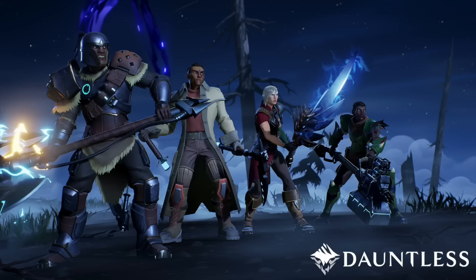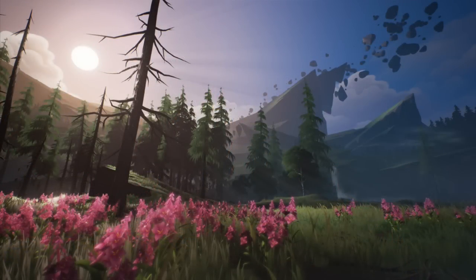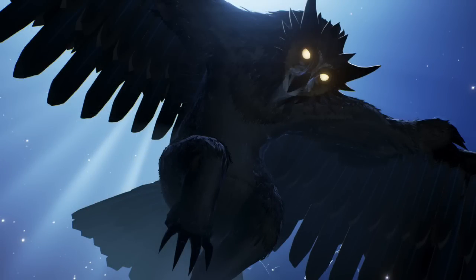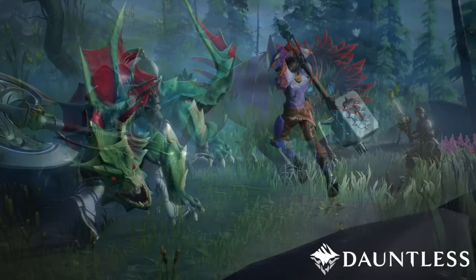In this game, you play the role of a slayer, and you work out of a town called Ramsgate, which is a port town that stands at the edge of the Shattered Islands. The Shattered Islands are a small but independent group of islands that you fly to via airships — some are undiscovered lands, some are inhabited, but all of them share the same problem: huge monsters called behemoths that are threatening to take them over. It's them or us, so it's your job as a slayer to go and hunt those bad boys down.